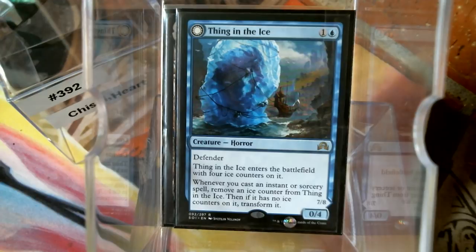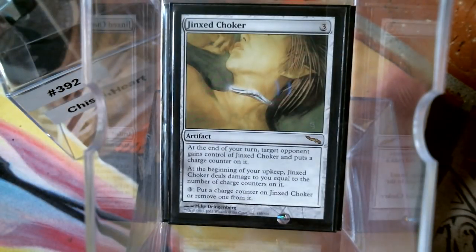I started thinking about stuff like Jinx Choker. At the end of your turn you give it away and put a counter on it, and at the beginning of whoever controls it during their upkeep they take damage. For three mana you can add or remove counters, so this can also be a win condition — if somebody gives it back to me I can remove counters on it.